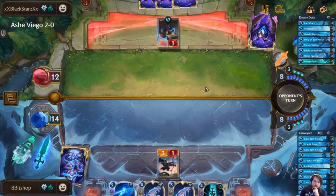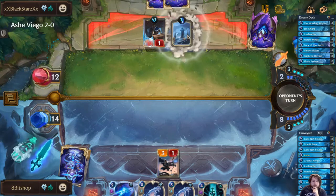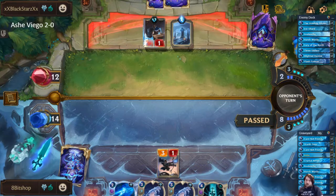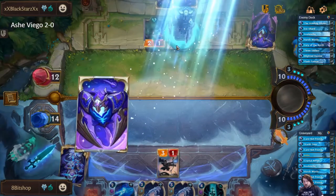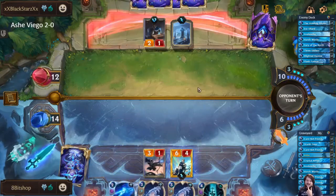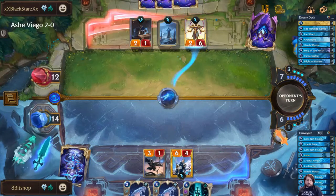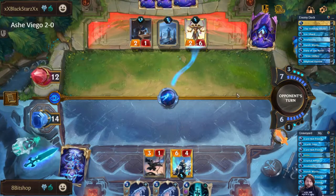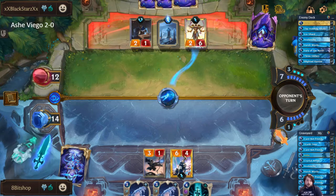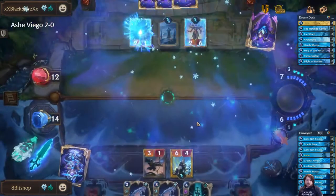We're going to contest the board here. They're playing Howling Abyss — that doesn't actually change what my theory is. They could still be playing They Who Endure, but the chances are they're an ARAM deck and they've just been playing this controlling, super slow, methodical list this entire time. Still might have removal for this, but I've got to force it. We're having that super annoying Battle of Attrition game. Also, if I hit another unit right now and they can't get rid of the Ash, it's potentially game-winning.